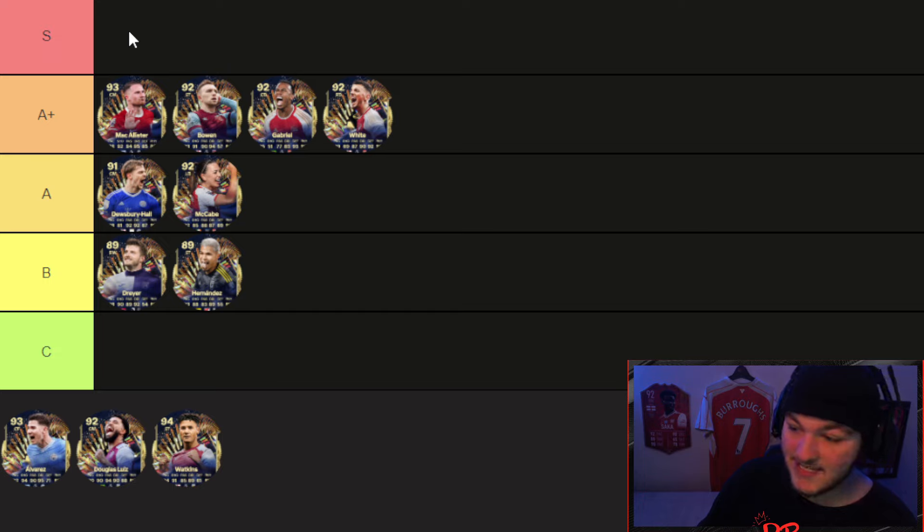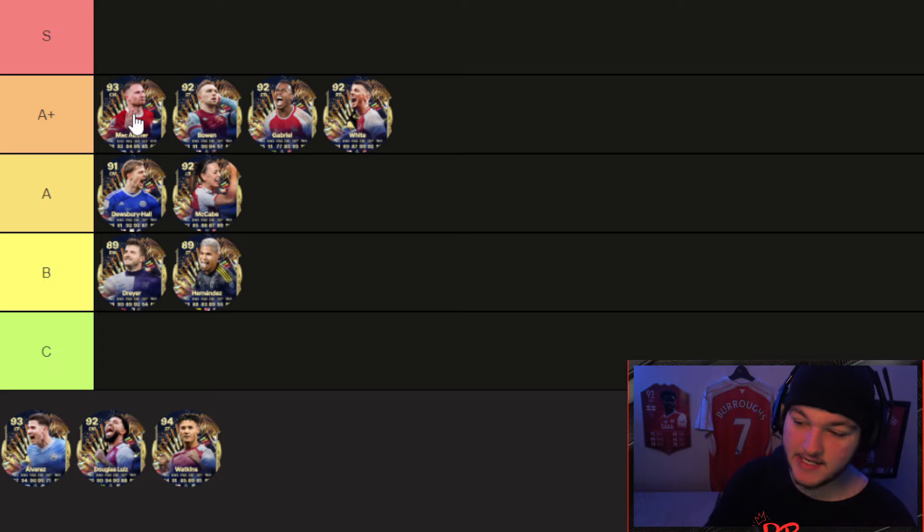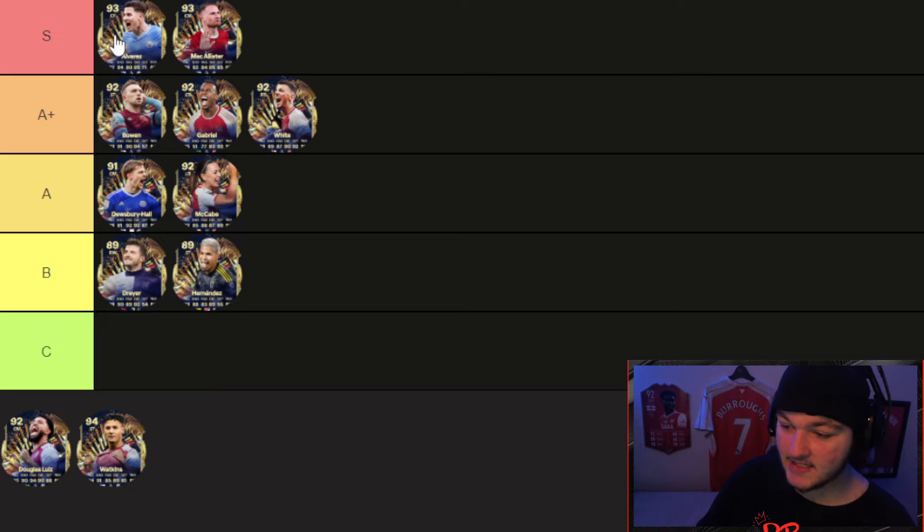McCallister is going to the very top of the A plus tier — or maybe even debatably S tier. We'll put him in A plus. I want to clarify: S tier here doesn't mean compared to every card in the game; it means compared to the other players eligible for this evolution. In the Premier League TOTS ranking I had McCallister in the lower A tier, and as a 93 he wouldn't be S tier there — but compared to these eligible players he is. His passing and dribbling stats are fantastic. His best role is a number eight, box to box — you don't want him too attacking because he has good defensive stats, but not too defensive because he has strong passing and attacking stats.